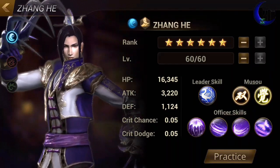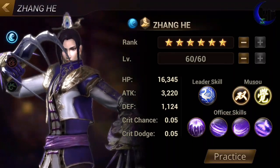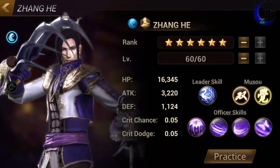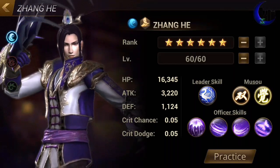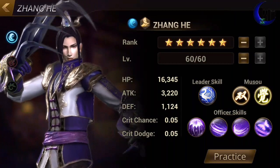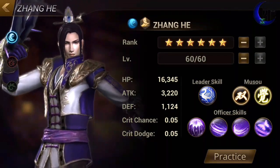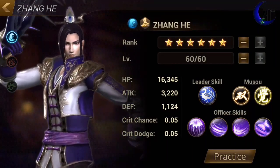Just because you get a gold background officer doesn't necessarily mean that he is going to be the strongest there is. That means he is just the strongest as that officer. There are way stronger officers in the game. A natural 3-star is by far the weakest one, but the easiest to obtain.